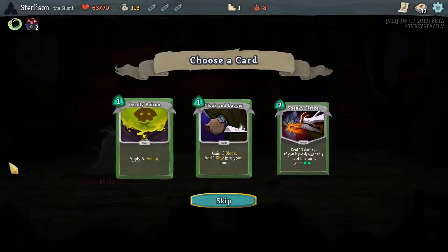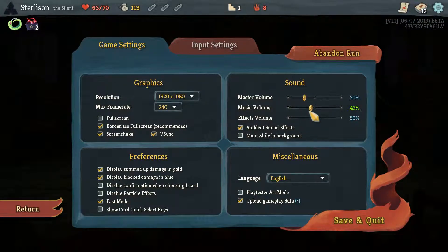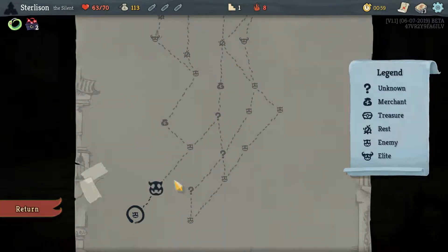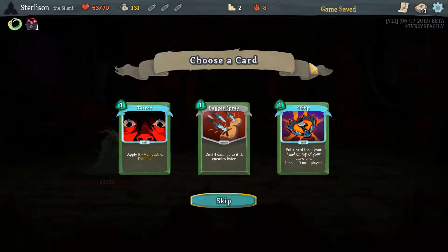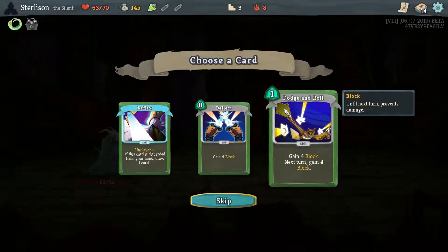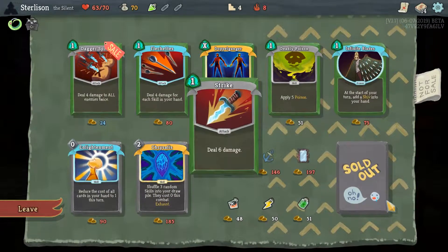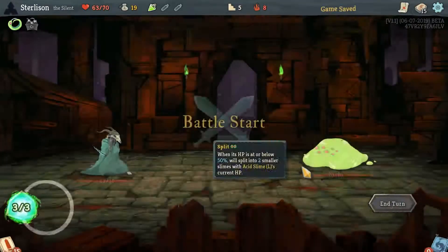Deadly poison's kind of an attack, not really. Dagger Spray's probably pretty good. Dodge and Roll's alright. Get rid of a strike and we'll take that Deadly Poison that we passed before. That seems okay.